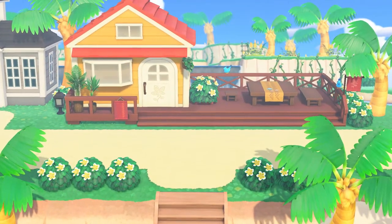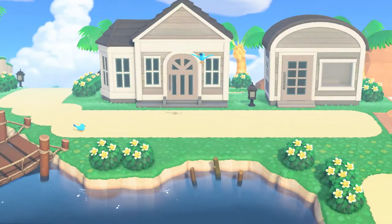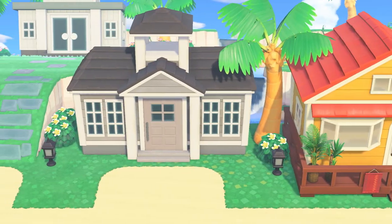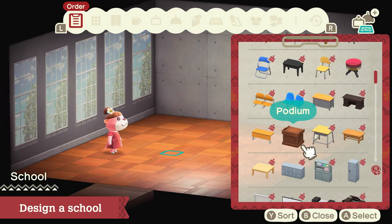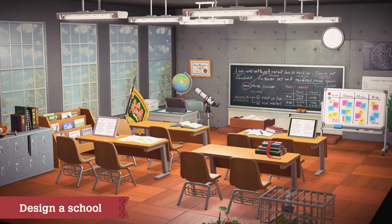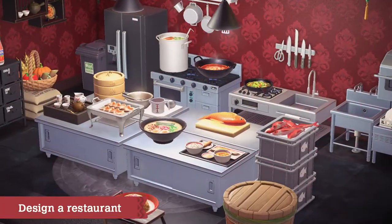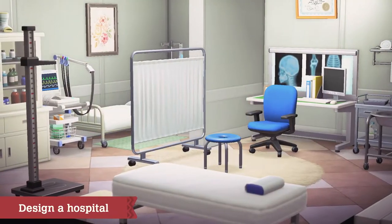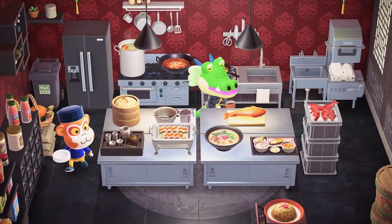The island on which Lottie's Paradise Planning Office is located has a lot of vacant buildings. You can help Lottie design these as well to make the island even more robust. Take schools for example — design one by drawing inspiration from your own memories, or craft the school of your dreams instead. Other facilities, such as a restaurant, can also be developed. You may be delighted seeing others using the facilities you've designed.